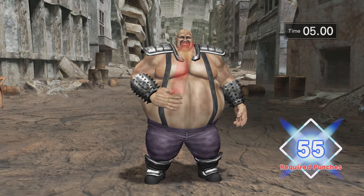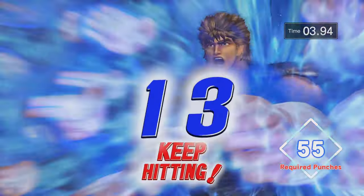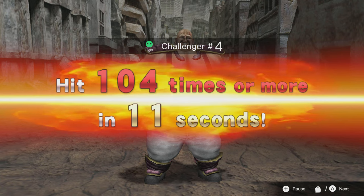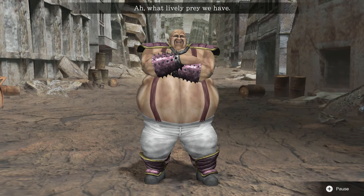Heart mode is first and has you do constant amounts of punches in an arcade mode style, with you having to hit certain targets within certain time frames — 100 punches in 10 seconds, or 56 punches in 5 seconds.